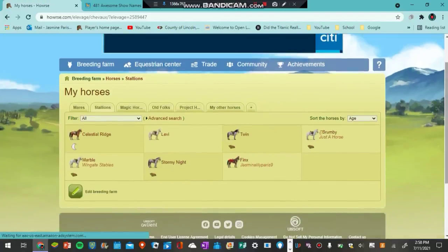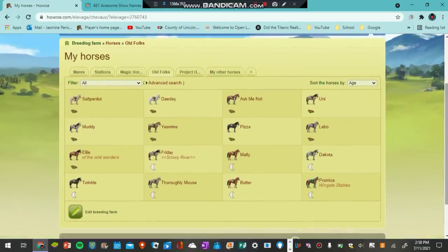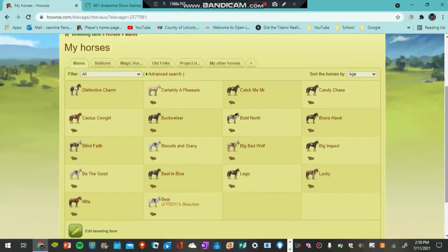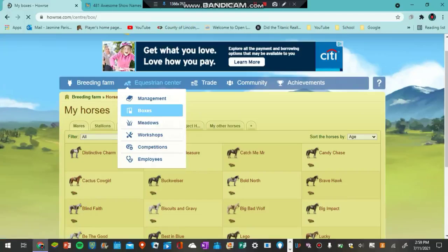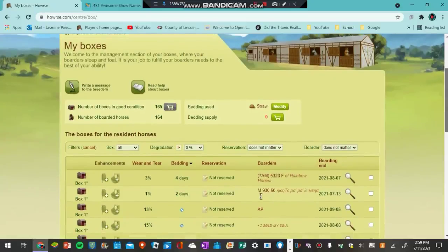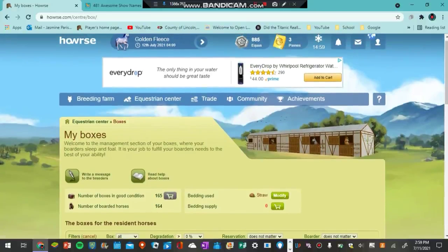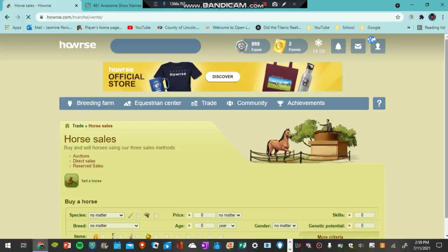I don't have very many stallions — these are the stallions, and then here are the older horses, and then here are the mares. I have around half of the mares in the mare section and half in the older horse section. I also have an equestrian center — if you guys play this game, go ahead and check out my equestrian center. I try to upgrade it as much as possible. I have 65 stalls, 64 of them are boarding horses, so I do get a lot of money from that.